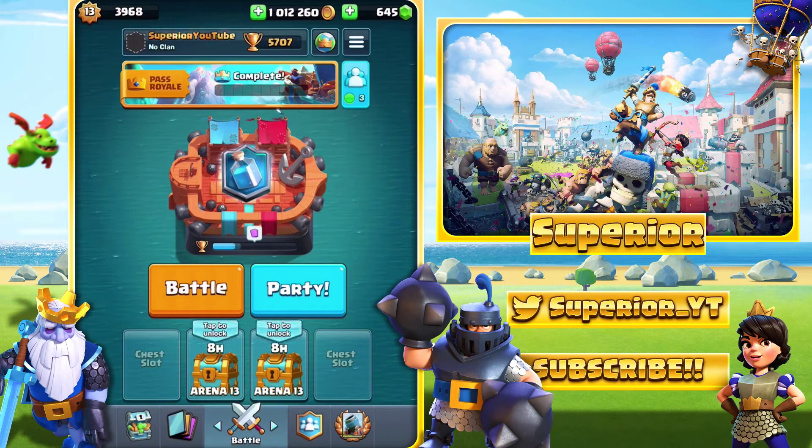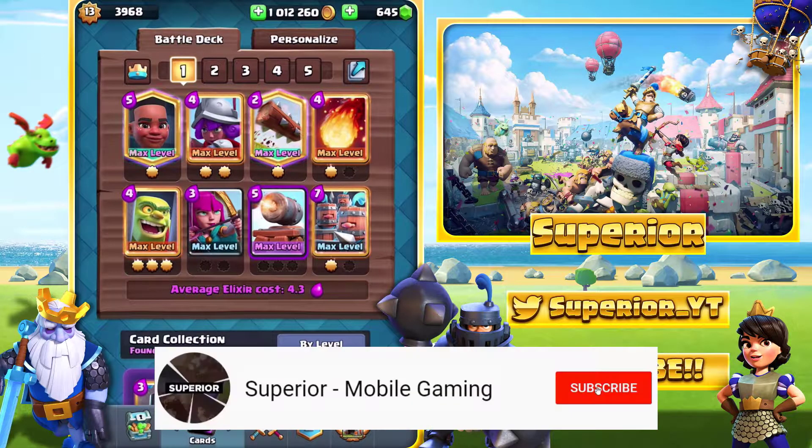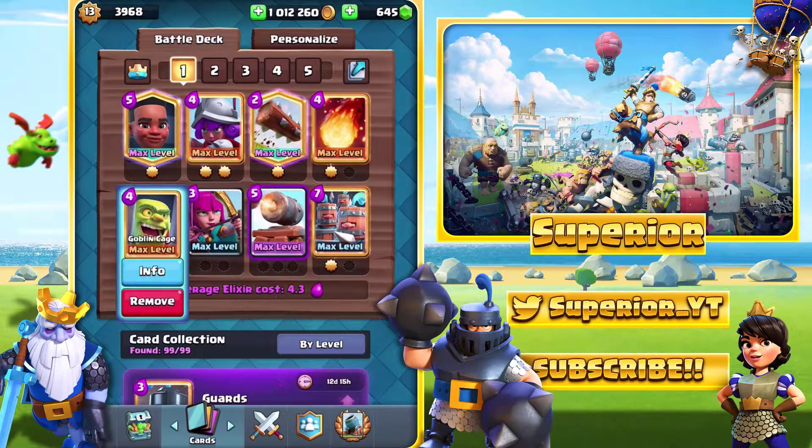Hey, what's up guys, Pro here. Welcome back to the channel, welcome back to another video. Today we've got a brand new video on Clash Royale. I'm going to be showcasing this deck right here: Ram Rider, Musketeer, Log, Archers, Fireball, Royal Recruits, Cannon Cart, and finally the Goblin Cage.